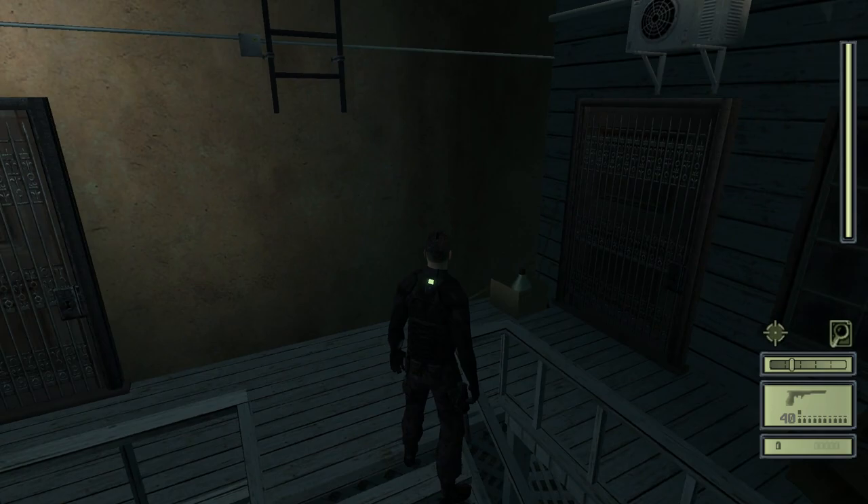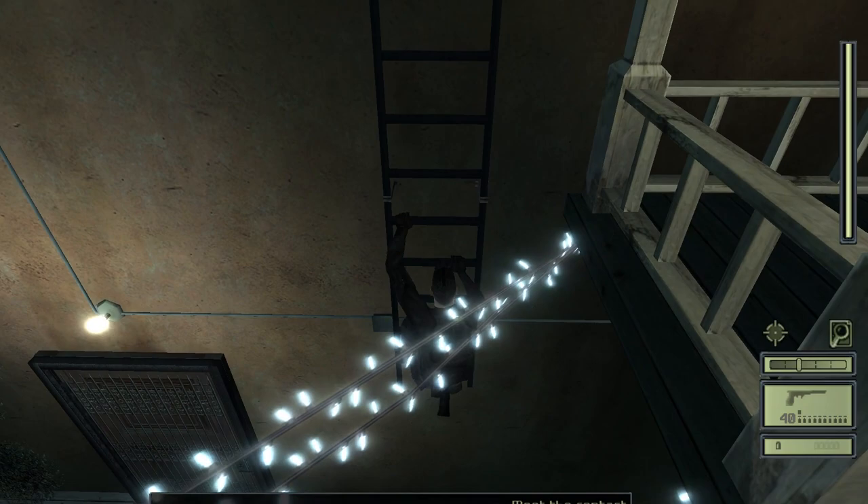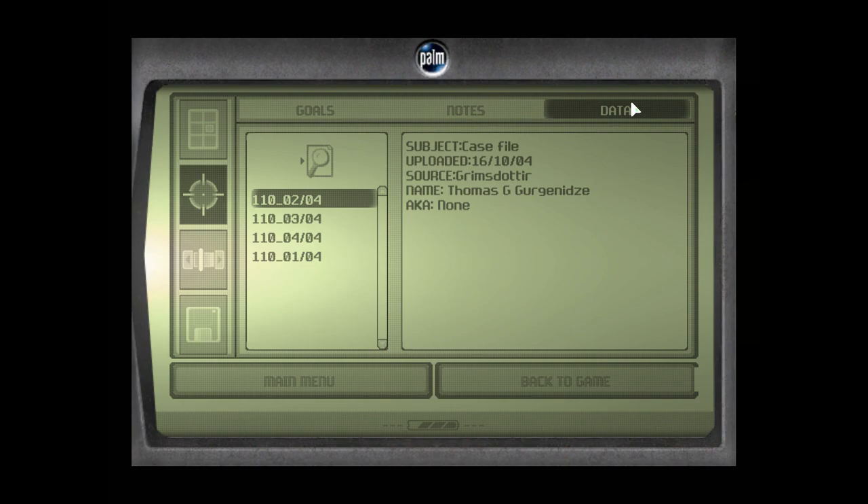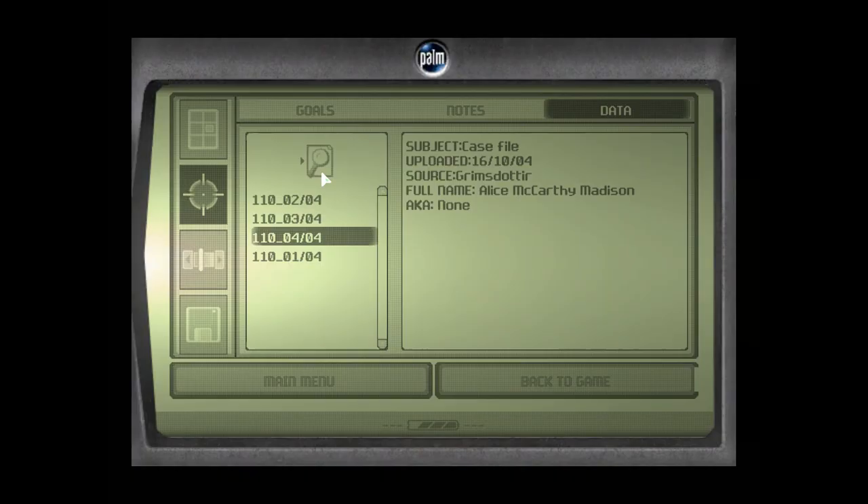Alright — hey, it worked! I didn't actually think I'd be able to climb up to that ladder. I should probably check my intel. Rendezvous with local NSA informant Thomas Gergensy — apologies to anyone Georgian in the audience, I'm trying my best — for information on Blaustein's area of operation. Killing civilians will result in mission failure. Touching the street will result in mission failure. It's Grimm's daughter.